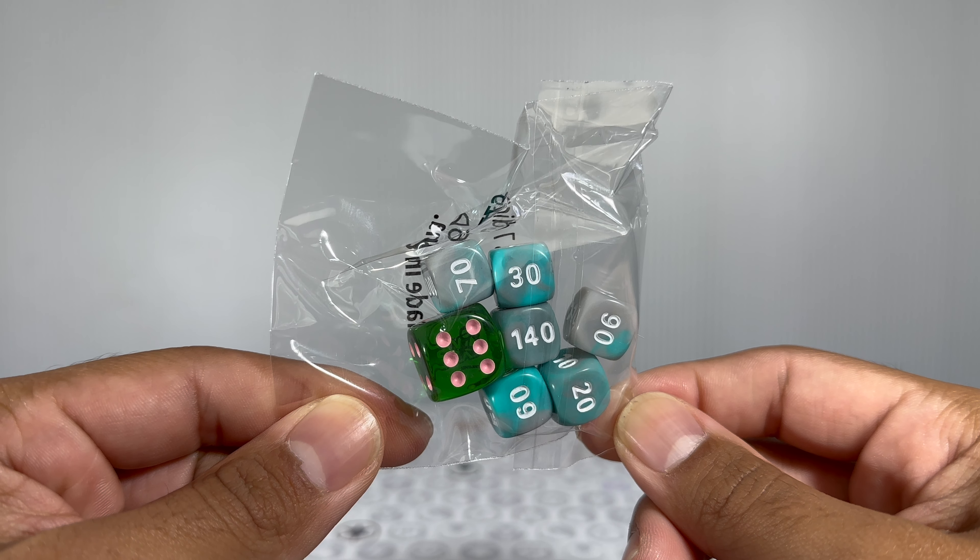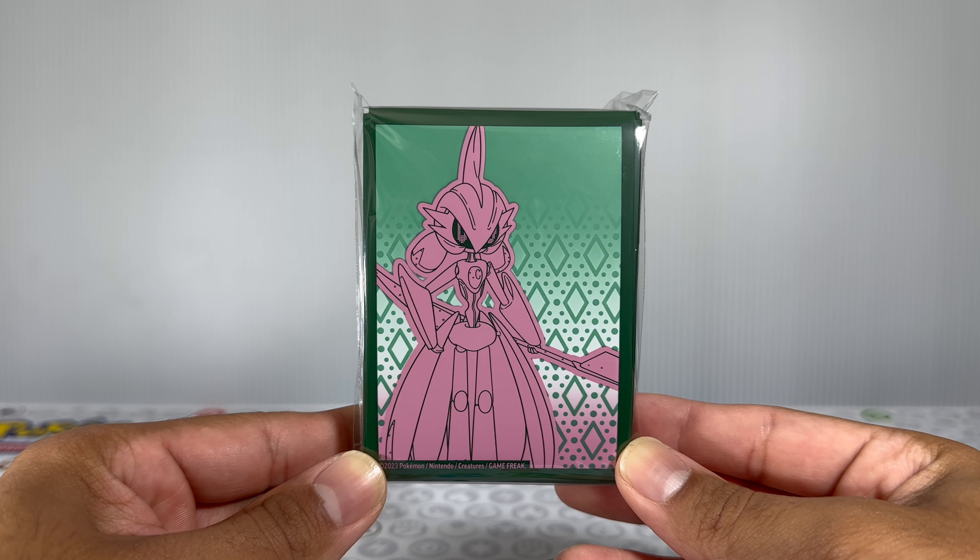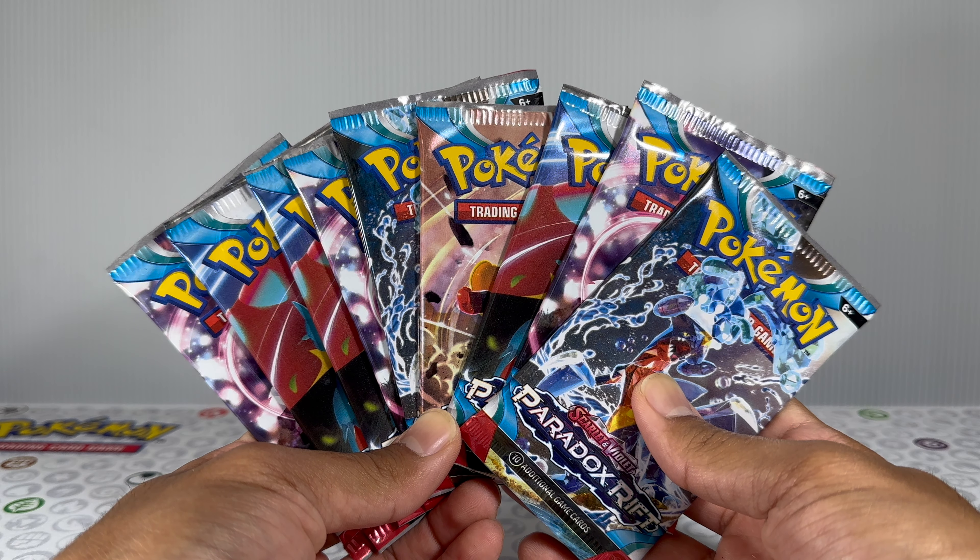Now that we've seen the cards, let's see what's inside. First up we have the damage counters, then the dice with a nice tie-dye design, and then the deck of energy cards. Going into the deck dividers, they are double-sided — same design but more zoomed out on the second side. Then we have the card sleeves, nine packs in total, and the beautiful promo card — an Iron Bundle card. I would have loved to pull it in the set itself, but it's guaranteed with every ETB, so can't complain.